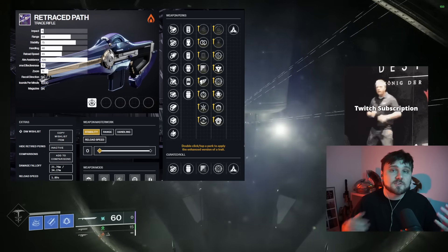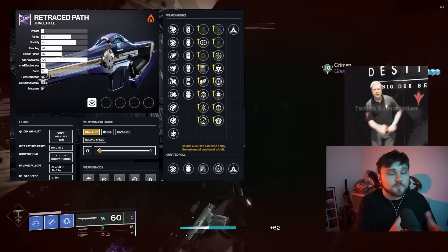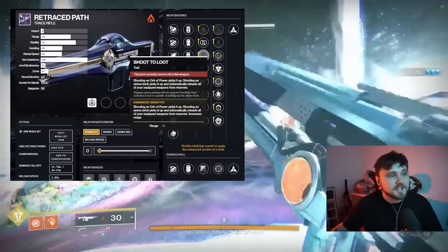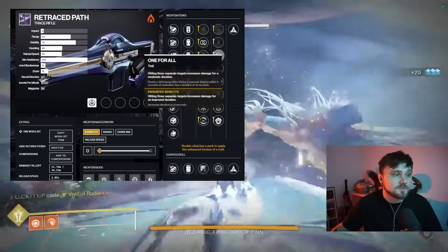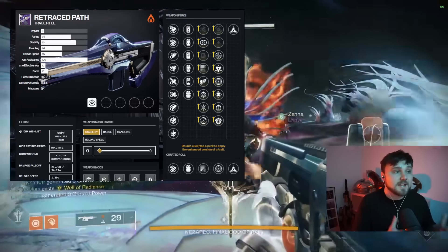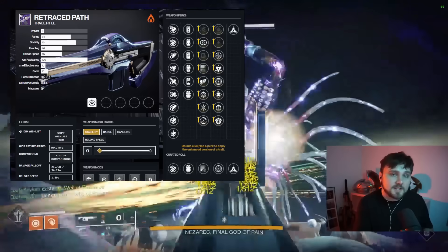Now it's time to get into the spicy part, because we're talking about weapons we could craft perks on that currently can't get those perks. We talked about this with the Trace Path — you can see here in its API that it previously could get Shoot to Loot — so you could craft a Shoot to Loot, One for All roll of a weapon that you previously couldn't acquire.